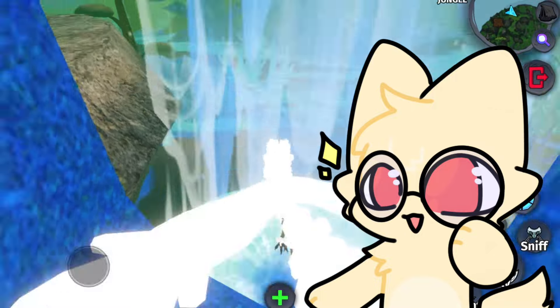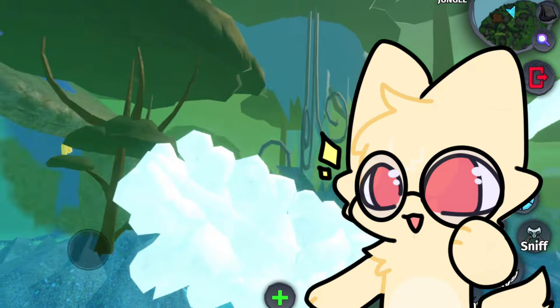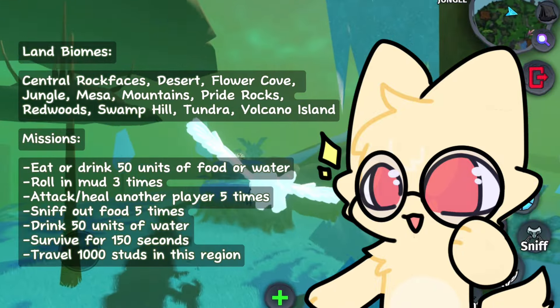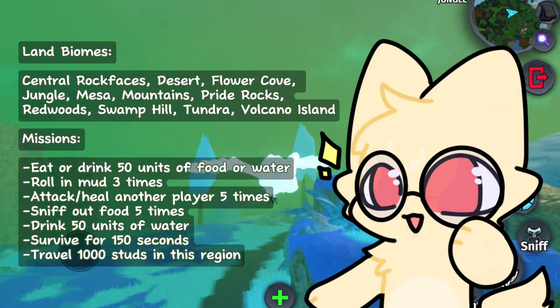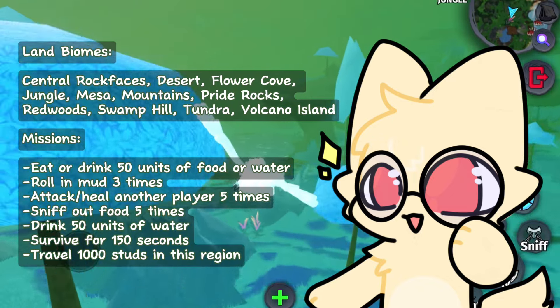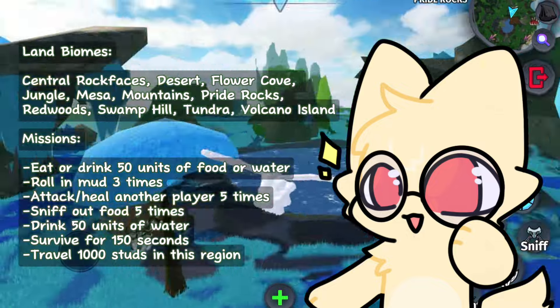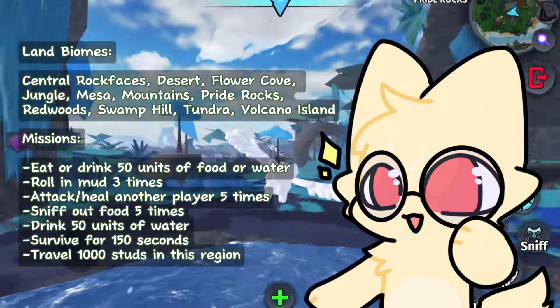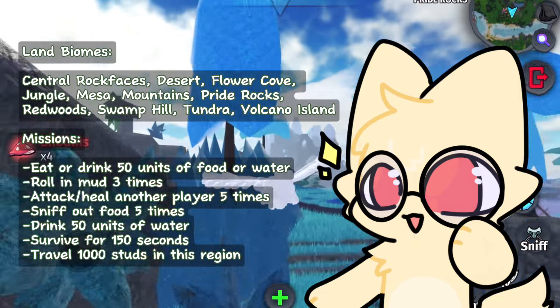Photovores and photocarnivores cannot complete the eating and drinking missions respectively. The missions for land biomes — which are Central Rock Faces, Desert, Flower Cove, Jungle, Mesa, Mountains, Pride Rocks, Redwoods, Swamp Hill, Tundra, and Volcano Island — are: eat or drink 50 units of food or water,